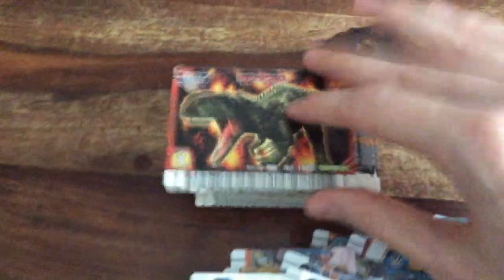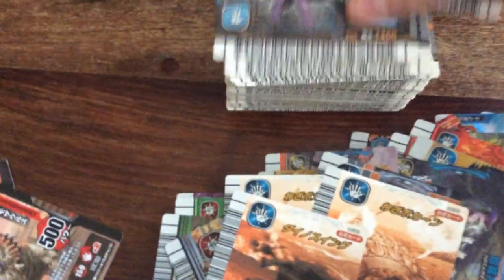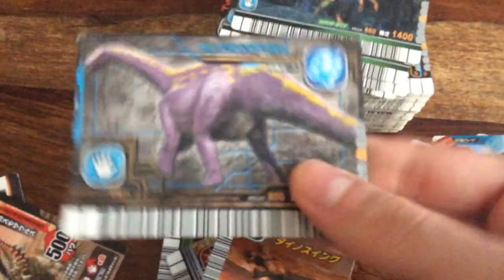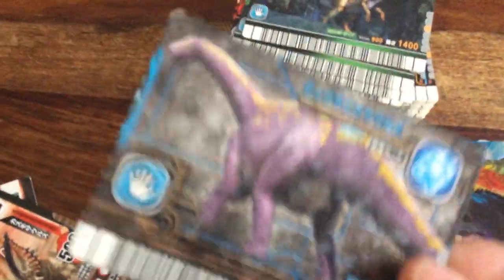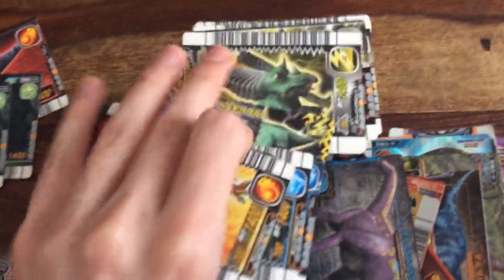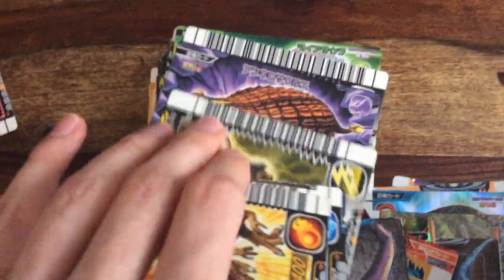Moving on to this pile — this is mostly just commons but I'll go through the more notable ones. Two Rajasaurus — I'll be keeping those. Diceratosaurus: if someone has an English version I will trade this card. Then it's pretty much a buttload of common dinosaur cards. Giganotosaurus, a few Acros, Saltosaurus, Suchomimus, a few Chasmosauruses, Triceratops.